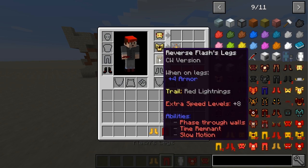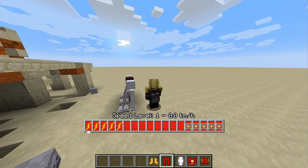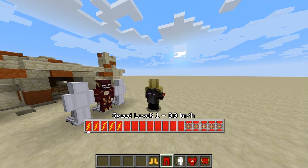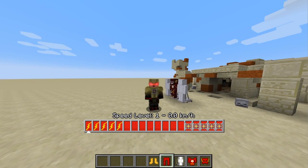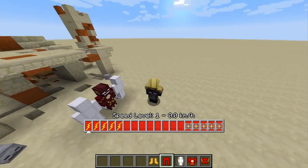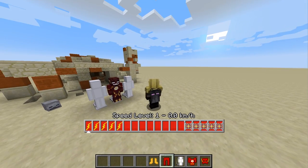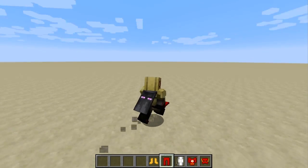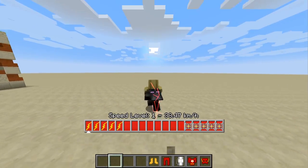Let's switch back to that suit with the red eyes — look at those glowing red eyes, super duper cool. Also, I just realized that my character is shaking, which is super duper cool. C allows you to remove the mask, but you can see in F3 that it still leaves a little bit of a hood on my head, which is really neat.